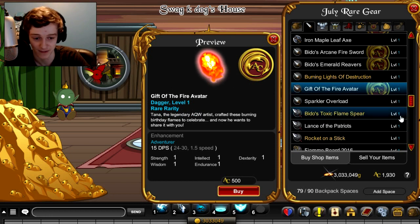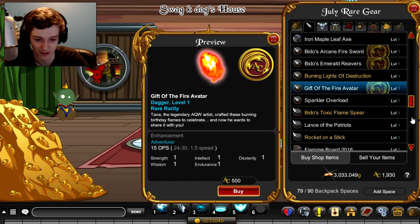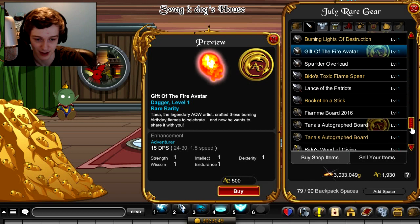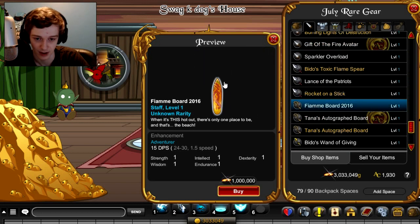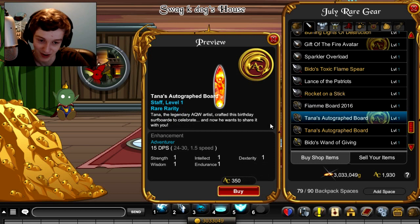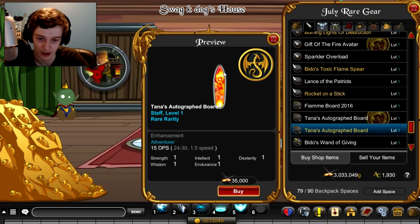You'll see a lot of this gear is fire-related. There's also a new board — one million gold, pretty expensive. The autograph board you can get as a member or with aces. I bought it for aces. Very cool — it's got Tana's signature on it and it's actually a really cool design. I have it in game right now.